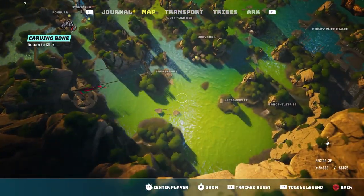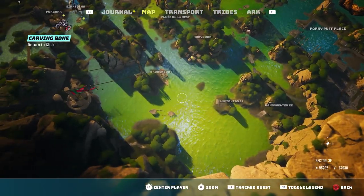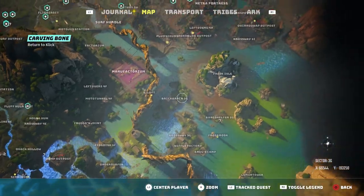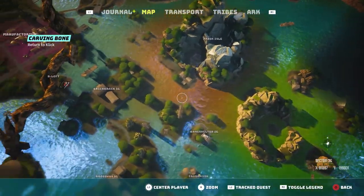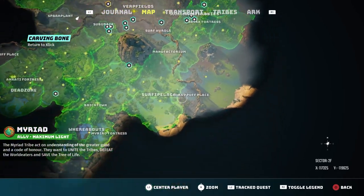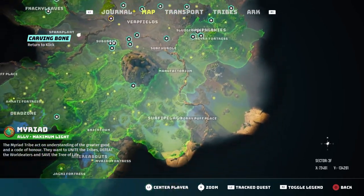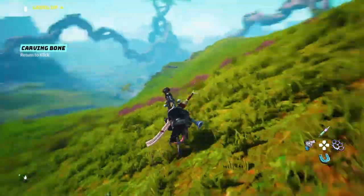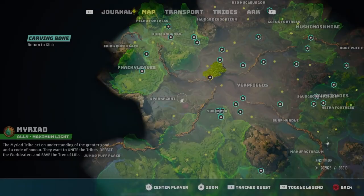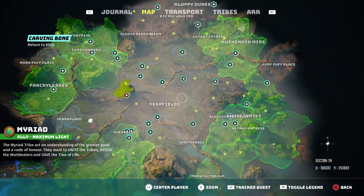On the water, the greenish water requires a level two engine, and the brownish water requires level three. For that best weapon I mentioned, you need at least level two to get there, which is located around the south-east area of the map.